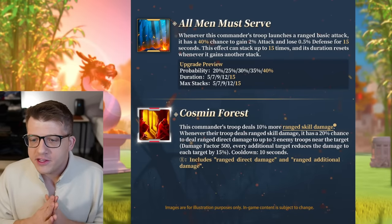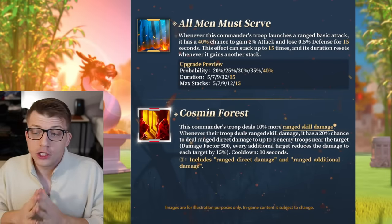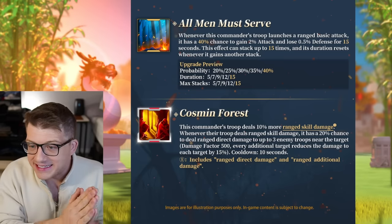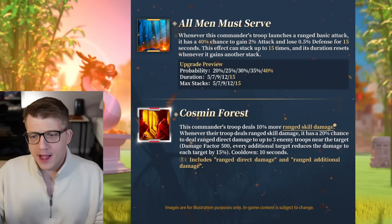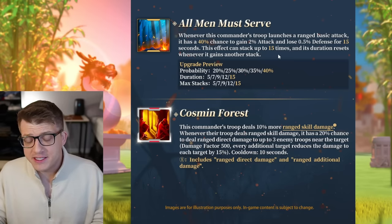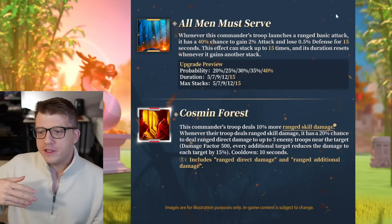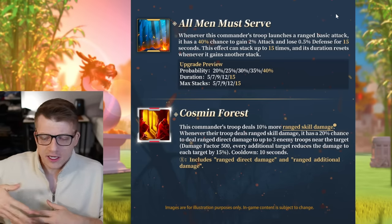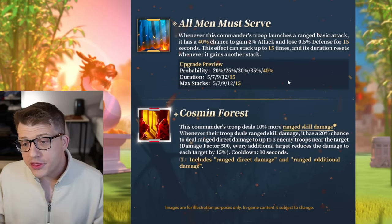The fourth skill: whenever this commander's troop launches a ranged basic attack, there's a 40% chance to gain 2% attack and lose 0.5% defense for 15 seconds. This effect can stack up to 15 times and its duration resets whenever it gains another stack. With super high probability and 15-second duration stacking up to 15 times, this buff is going to last a really long time, even when targets move in and out of range.